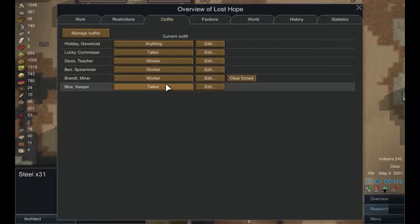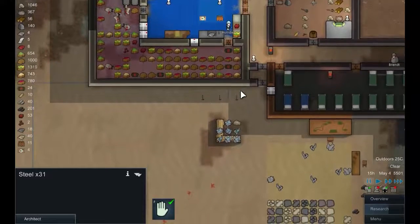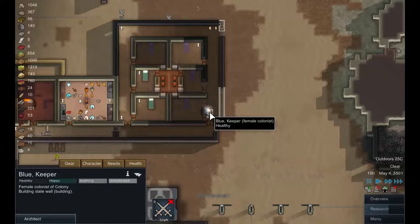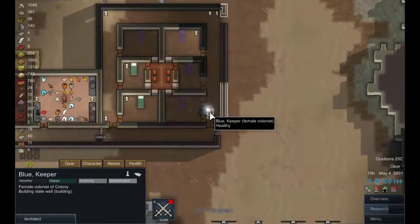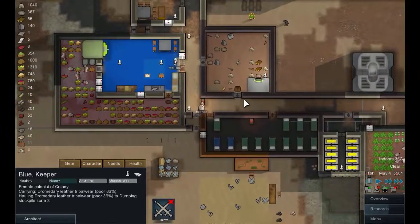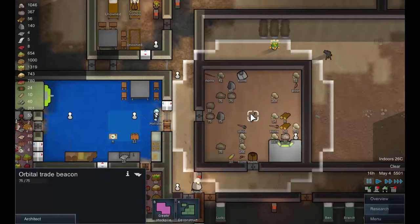His outfit — we want him to be a worker. Let's clear the forest off of Brad because we've got some nice materials now. All we need to do now is find Blue a weapon. Blue, there you go — you're working on that room, let that do. There's another room done. What can we give you as a weapon? Looks like a quick pistol — everything is in the trading zone, probably from a recent fight.